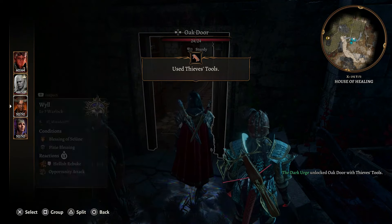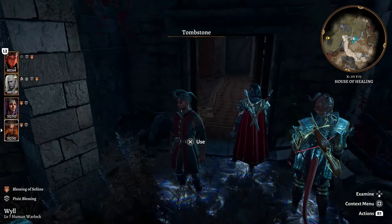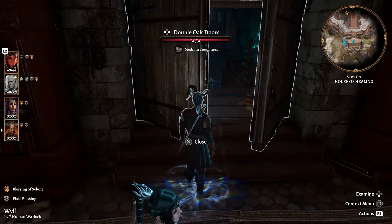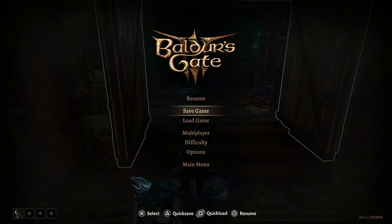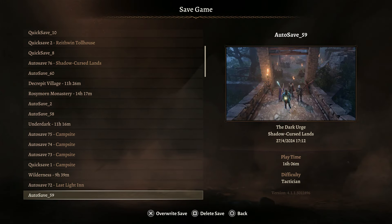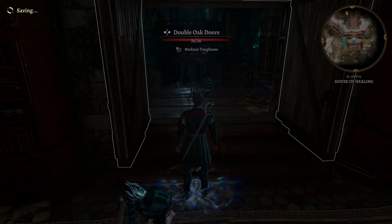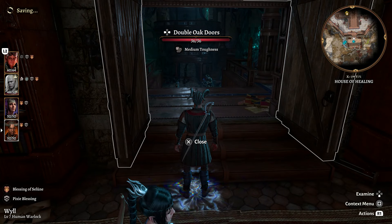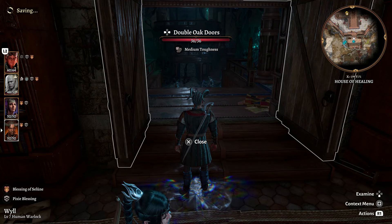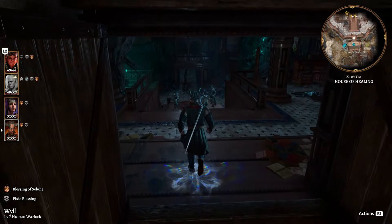Save the game and then head down to get into a cutscene talking to Malus Thorm. If you want, use your short rest to get Dark One's Own Luck back, but you don't need to.